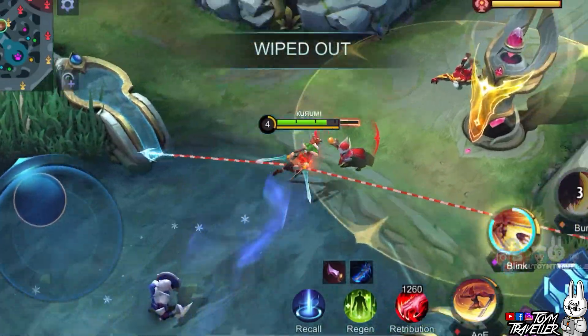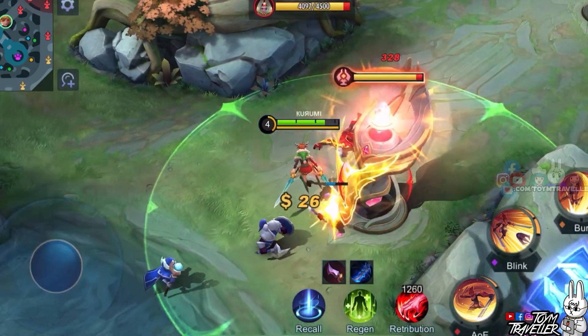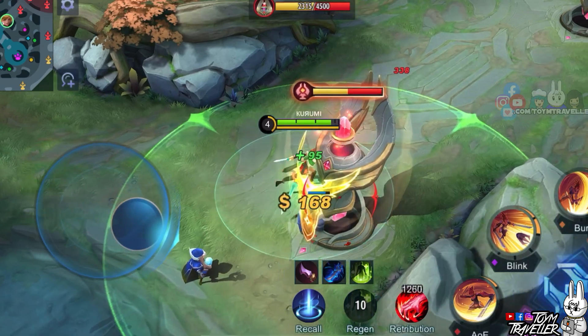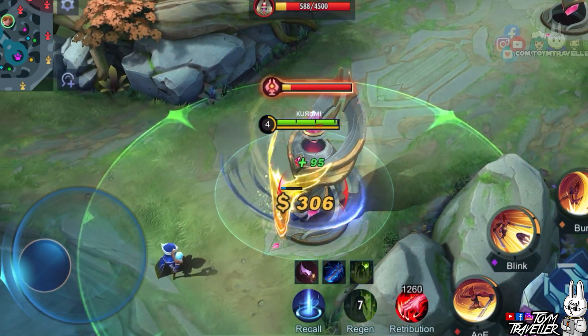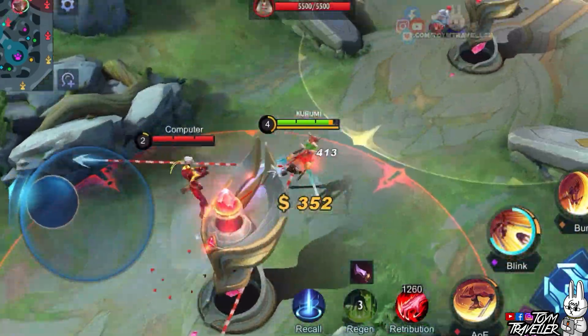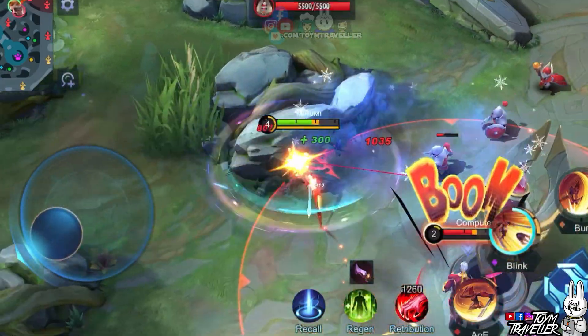What do you think of this new skin of Fanny? Comment down below and tell us what you think. For those planning to buy this skin, never ever sell illegal stuff, nor sell your parents' stuff at home. Why not just bake some brownies and put some colored sprinkles on it? Make sure the color of the sprinkles are close to Christmas themed colors — just keep on practicing baking brownies and it will eventually be one of the best out there.